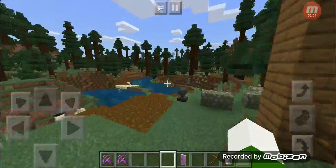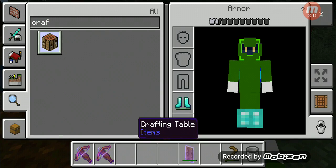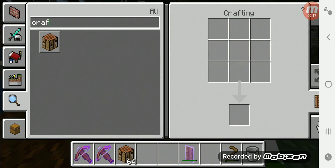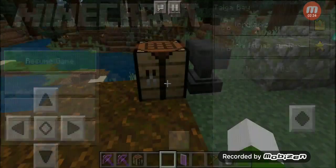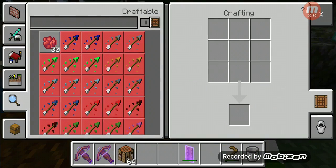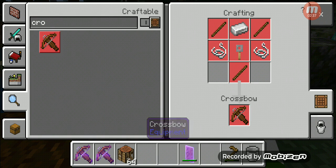The crossbow recipe is two string and one tripwire hook. Let's get a crafting table, and if we go into the crafting table, as you can see it is three sticks, two string, and one tripwire hook.